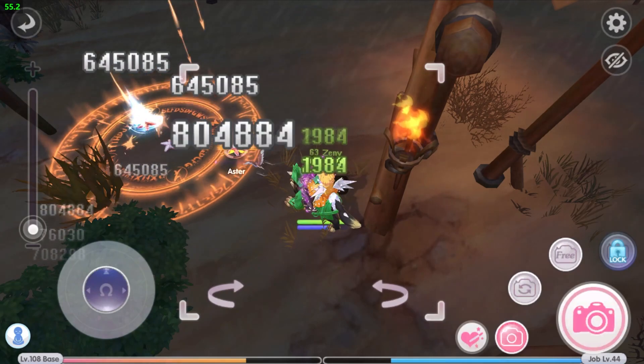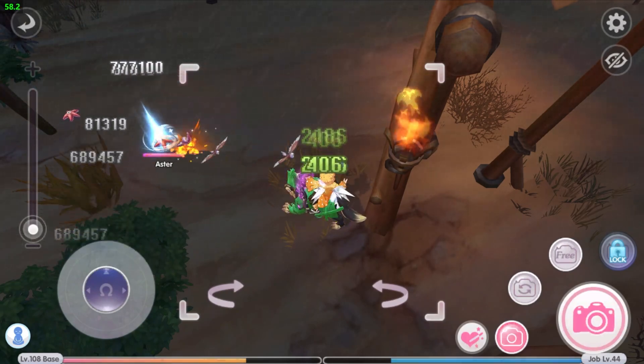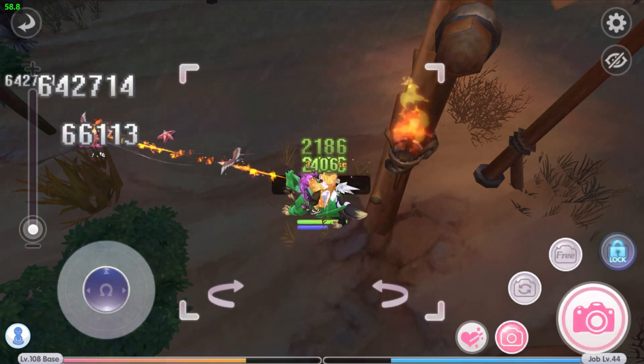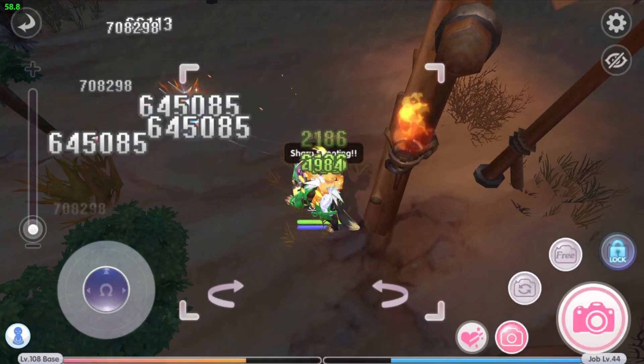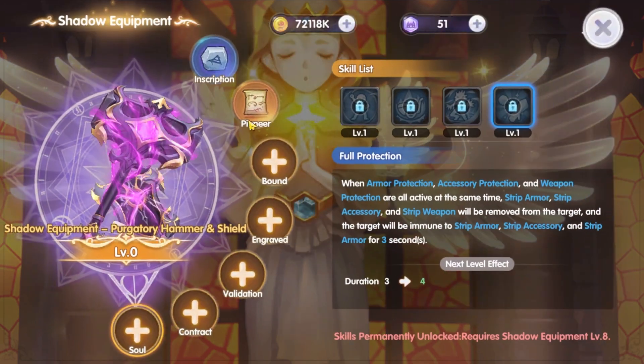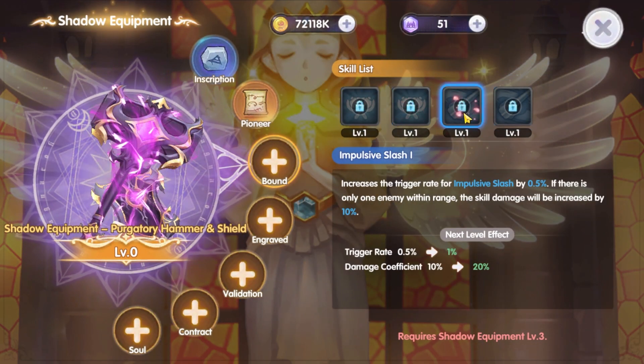Now that we have the general idea for the alchemist build, let's dive in further and look at what each build specializes in. For this video I'm going to do it a little differently — I'm not going to look at the skills yet. Instead, a better place to look is the shadow equipment, because for the alchemist job class the playstyle is more or less predetermined depending on the skills set in the shadow equipment. The alchemist job class has three types of shadow equipment, each using different types of weapons: 100x with shield, mace, and 200x.